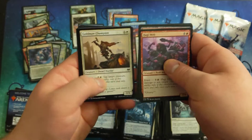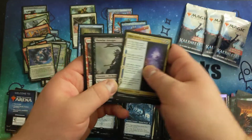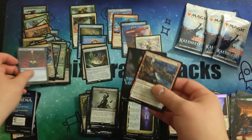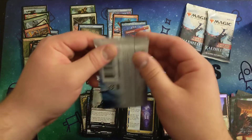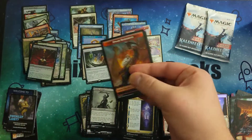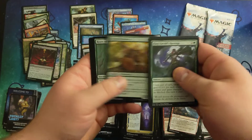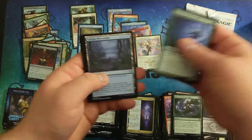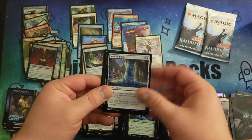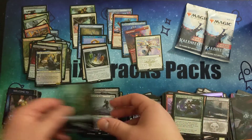Another Foil Land. Niko Defies Destiny. Rare, and Village Rites for the Foil Common. Three packs left. Blood on the Snow for the rare. Ice Spined Pillar. And Narfi Betrayer King for the Foil Uncommon in the back.